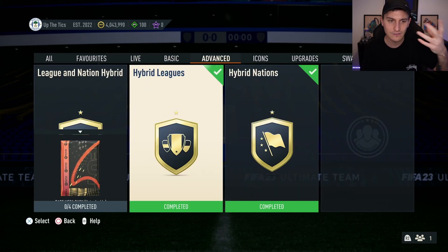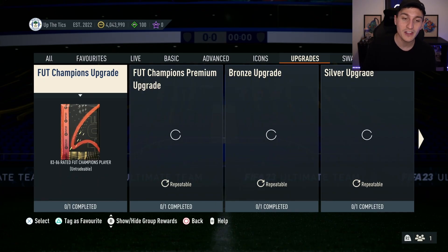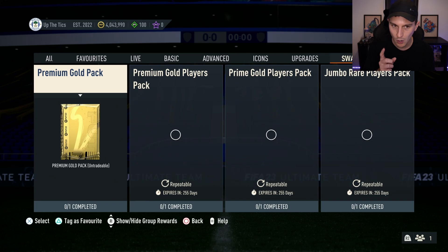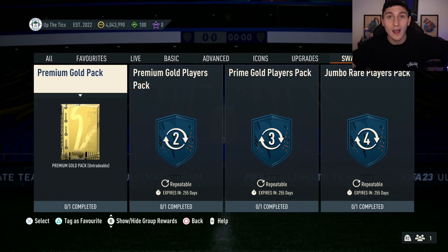The main SBCs you want to be looking for are things like the advanced ones — if you haven't done any of this stuff, just get it done. Also look at all the upgrades; any time we get upgrades you need to be completing them. Swaps is also a really big thing. We've only got FGS swaps at the minute, but there could be Team of the Year swaps or Future Stars swaps — typically there's a fodder pack with about a 20-minute completion time.